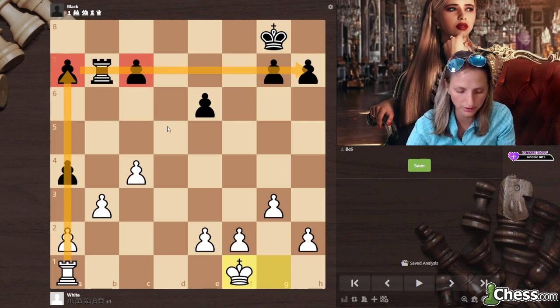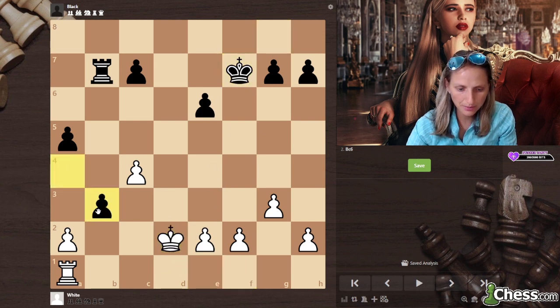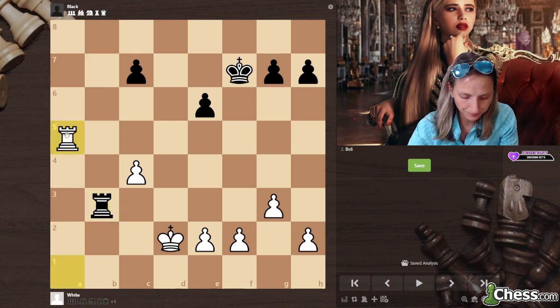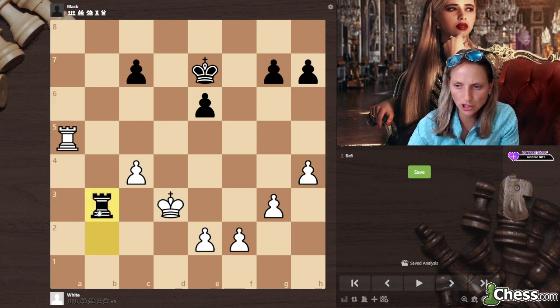I think f1, and this is quite a long game — let me finish it. A5, king e1, king d7, king d2, rook takes b3, rook takes a5, rook b2 check, king d3, king e7, h4, rook b3 check.